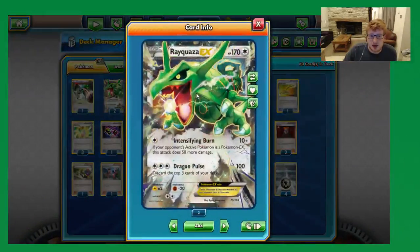Then there's the other Rayquaza, which has a slightly better, more efficient attack against EXs. We do 10 base plus 50 more damage if they are an EX, so we get to do that initial 60 for just one colourless, which is more efficient. Obviously this Rayquaza has 10 less HP, so be aware, and it has a different weakness, which helps out as well. So I like the split — it's a little bit safer and gives us options.